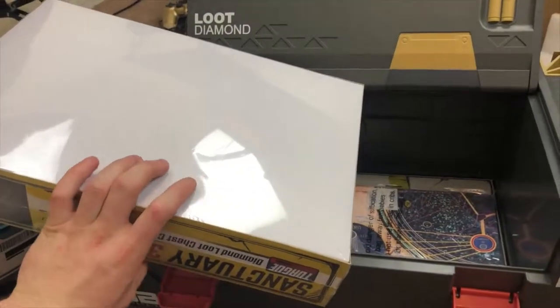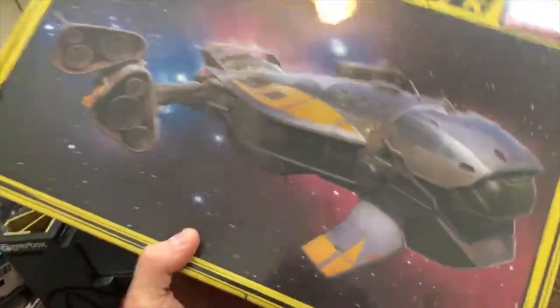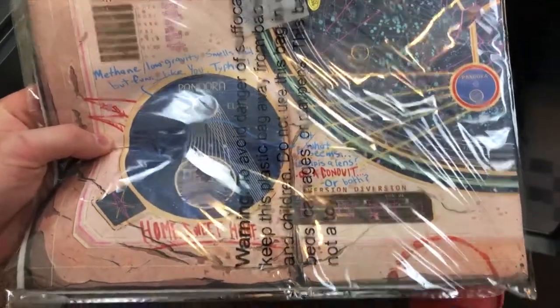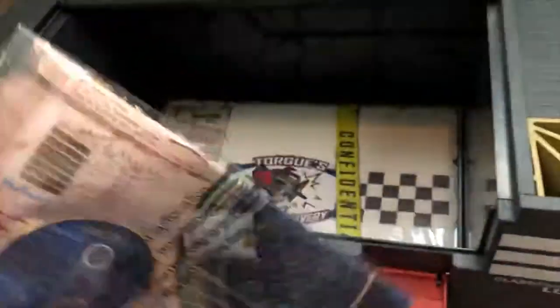I've been trying to keep away from all the spoilers, even though it took UPS like two hours to get my stuff here. We got the Borderlands 3 — what is this? The cloth map thing? I want to pop this up.